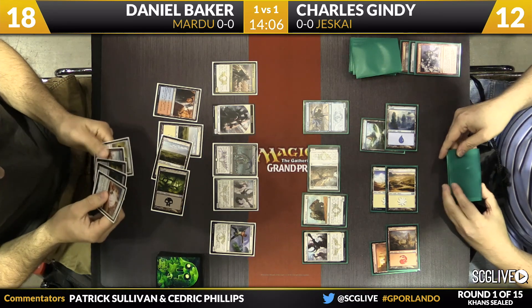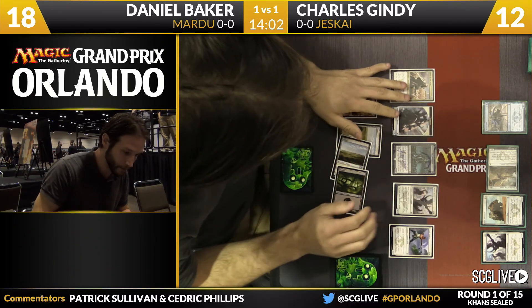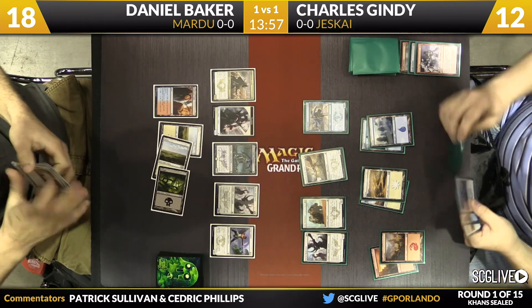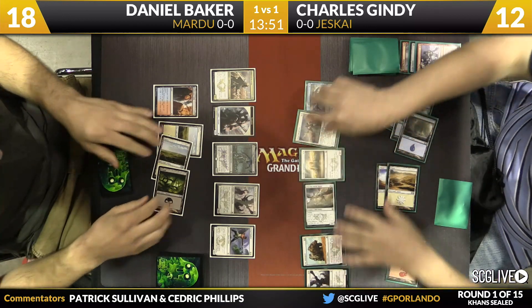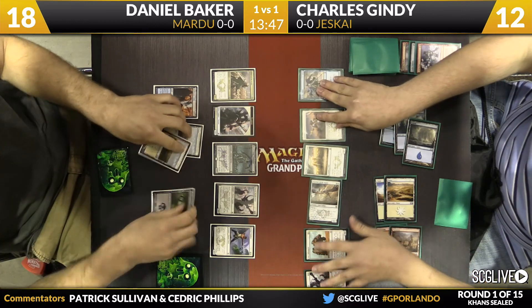This is actually shaping up to be a game where Daniel drew End Hostilities and Gindy just has not seen it yet. Daniel's been playing spells all game and missing land drops — there's almost zero percent chance Gindy respects the possibility of End Hostilities here. He's emptying out his hand, and if Daniel can find land number five with what he has left, Gindy might just get completely blown away.